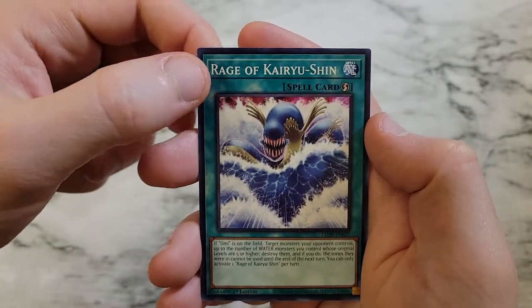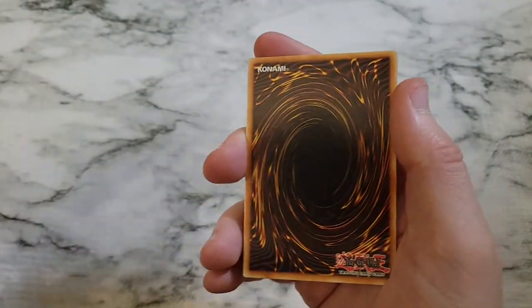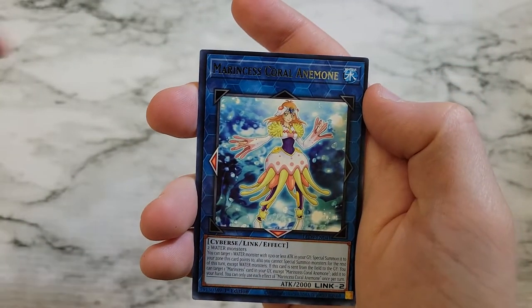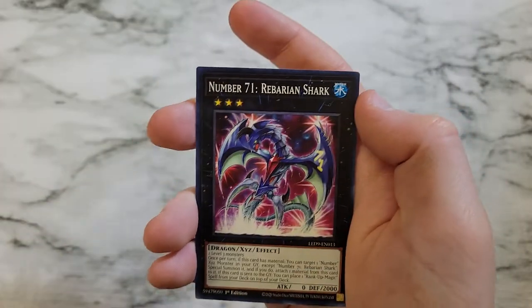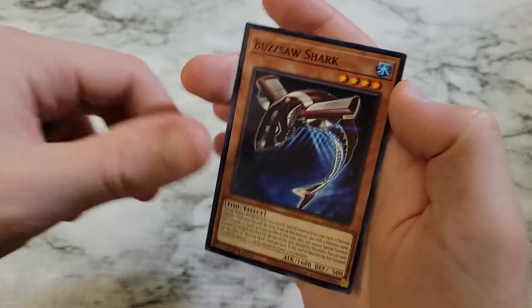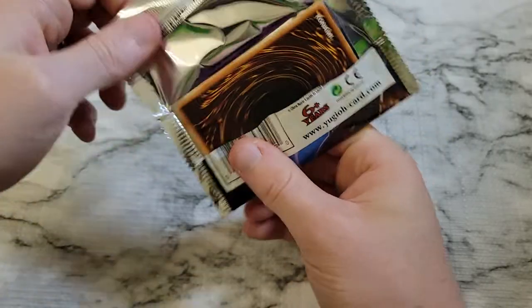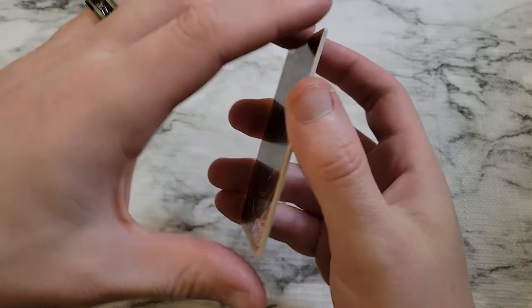You can definitely play a good water deck with these. Marincess Seahorse, Marincess Coral Anemone, Marincess Battle Ocean, Number 71 Rebarian Shark, and Buzzsaw Shark. They're not going to dominate, but they'll at least be good — you can at least play them now and get a little bit of support.